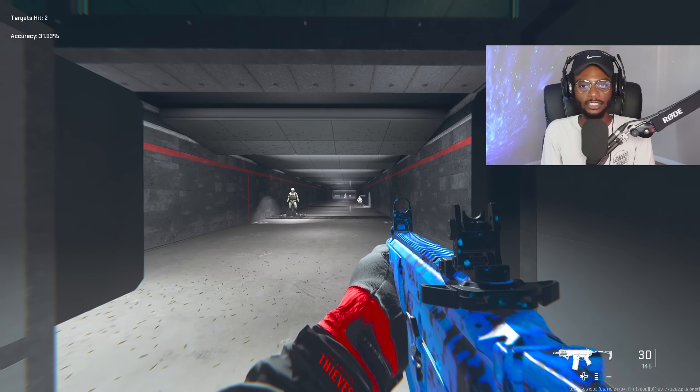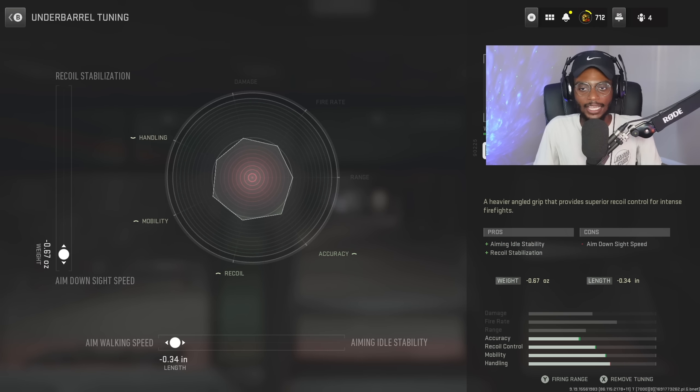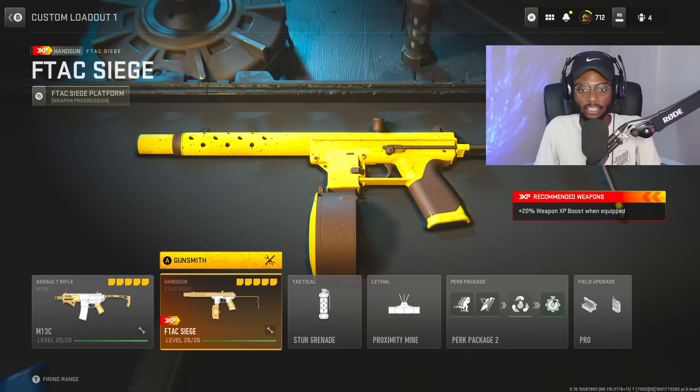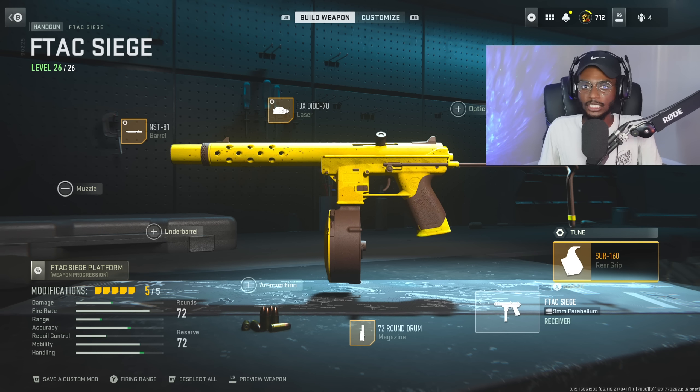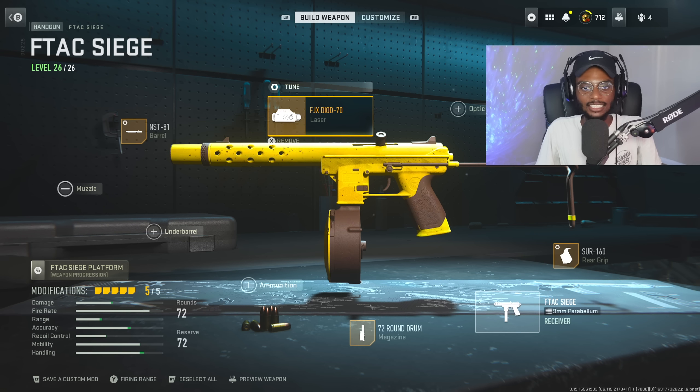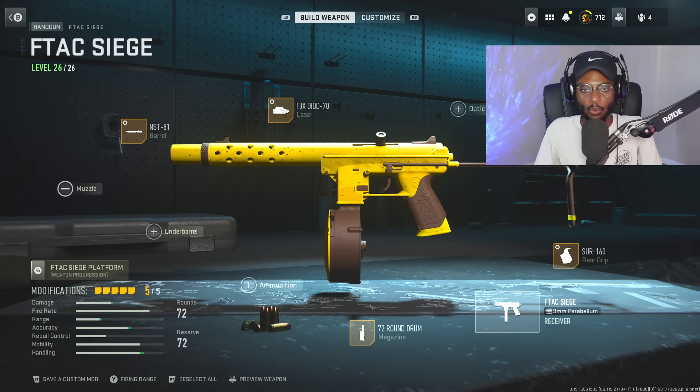Close to medium range is where this gun is going to excel. Now for the secondary, we are gonna go ahead and utilize the F-TAC Siege in the submachine gun format — CERV-160 rear grip, the 72 round drum, the NSD-81 barrel, FGX-DF-70 laser, as well as the Siege wire stock.